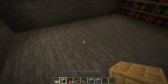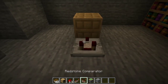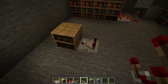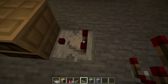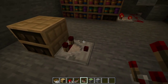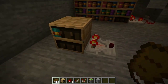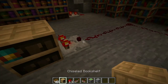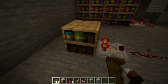First of all, we need a chiseled bookshelf. We have to place the chiseled bookshelf and keep the redstone comparator on the right — it faces the opposite direction. Now if we start to fill the books, we will see that the signal will increase. The signal strength increases with the number of books added, so as we add more books the redstone signal will get stronger. We will make the secret door on this principle.